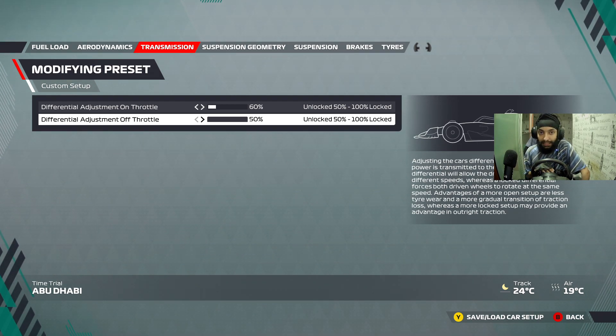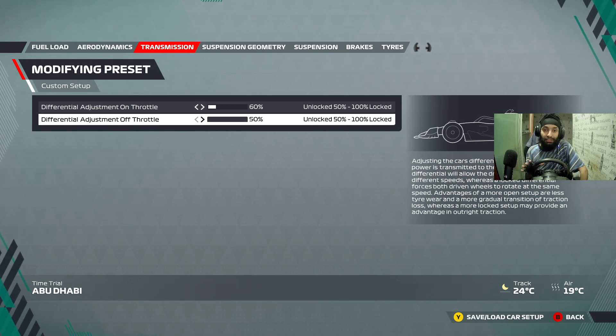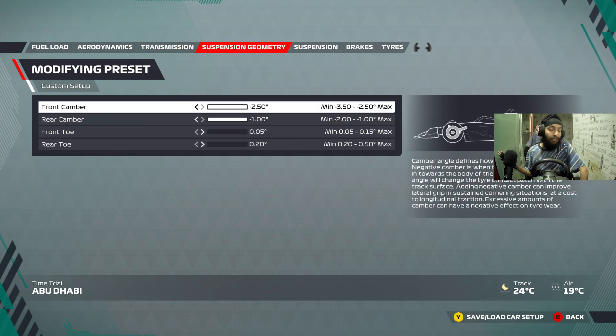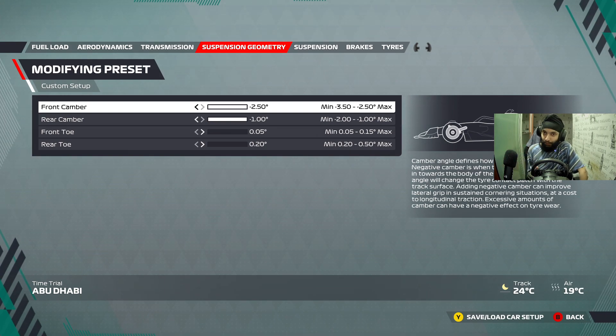Off throttle can only be adjusted before you go into a race session — so during qualifying and before the race, in between there, you can change it. Suspension geometry: no questions about this, we're going to skip right-right, left-left, all the way — all tracks, any conditions, use this.